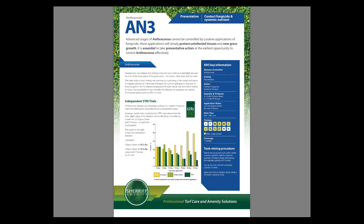The anthracnose package involves using a mix of 10 liters of Chipco Green plus 20 liters of P-Cursor, a phosphite-based fertilizer. The mix was part of an independent trial undertaken by the STRI, hence the presence of their logo on the technical sheet, and the bar chart provides a good illustration of the effectiveness of the mix and also its use against Chipco Green at full rate.